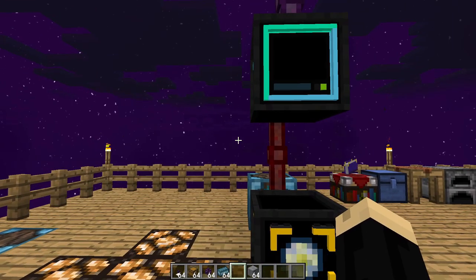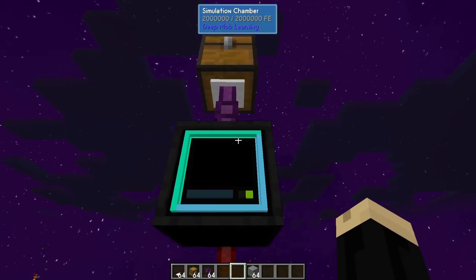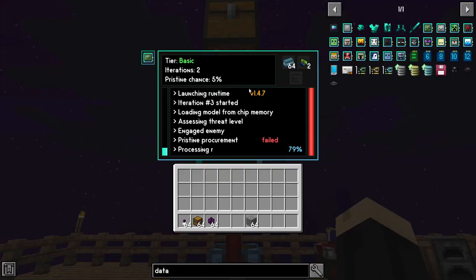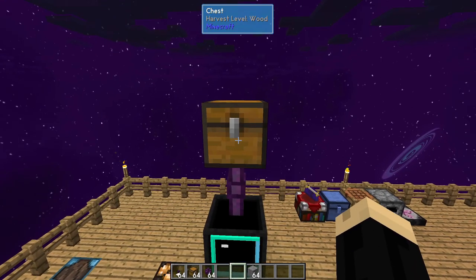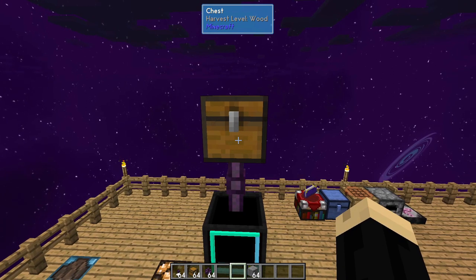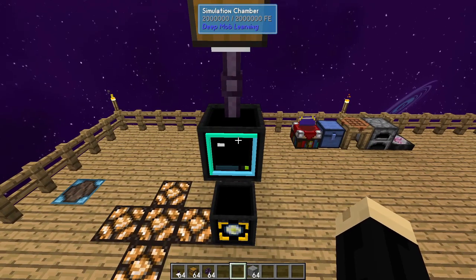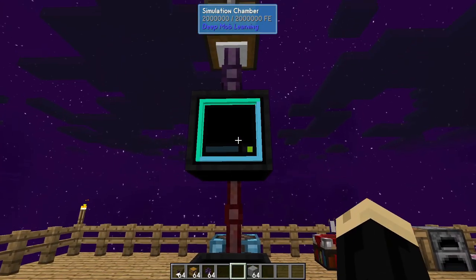So it can take a little bit with only a 5% chance to get a hold of a pristine matter. While we're waiting, we're going to go ahead and put in this top chest our polymer clay, and it's going to automatically fill the simulation chamber up. So if you have an automated polymer setup — which I have a tutorial showing how to do — you could connect it here to automatically continuously run, or you can just refill this chest occasionally.